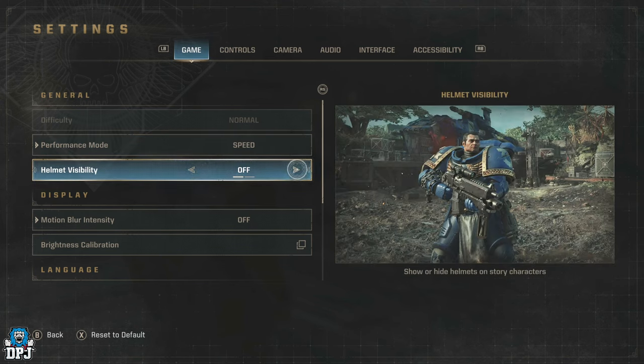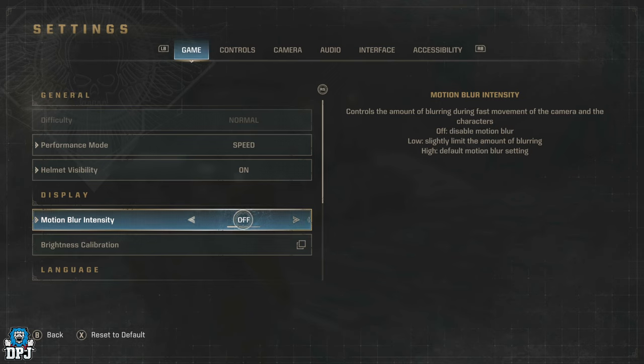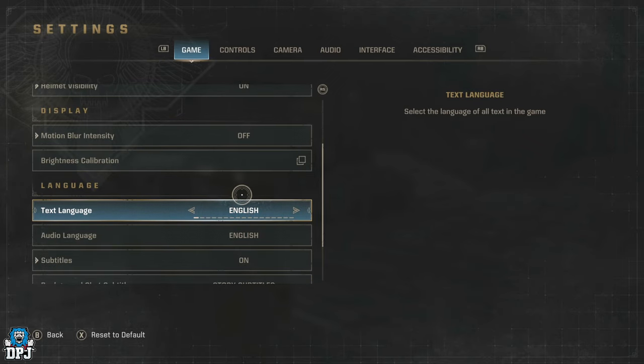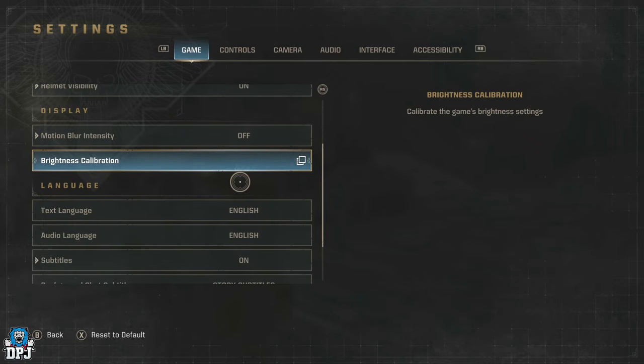Helmet visibility is all down to you. I like my helmet on — some of the helmets and customization unlocks you can get in this game are incredible, so I'm leaving mine on. Onto display settings: Motion Blur is always a no from me on action games like this. When so much is going on I just can't deal with motion blur, but it does come down to the player.